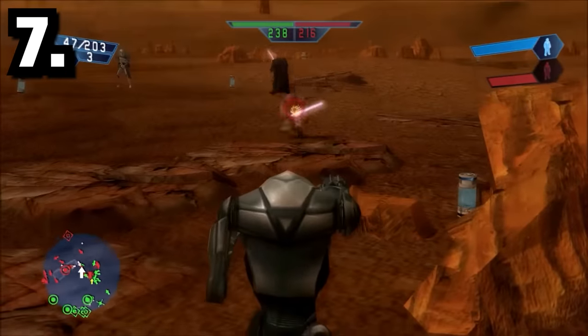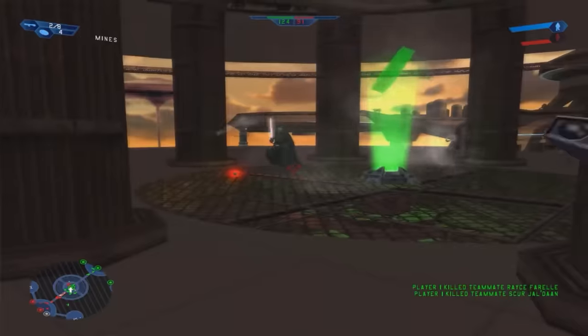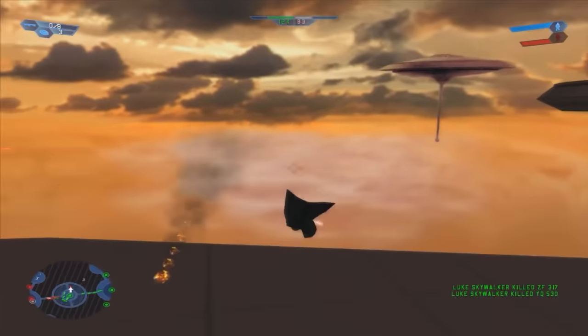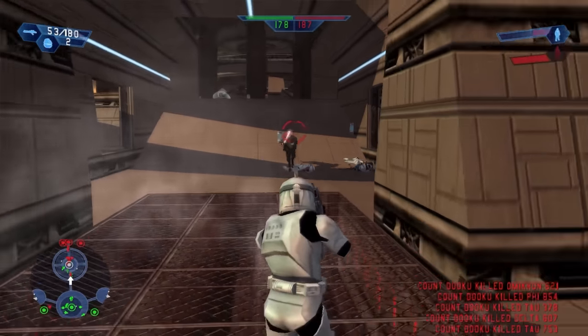In 2004's Star Wars Battlefront 1, the heroes and villains are basically invincible. The only ways you can kill them is by repeatedly attacking them with a vehicle and trying to get them to fall off the cliff. You can also do this with a rocket launcher, but otherwise they'll just keep coming at you endlessly like the Terminator.